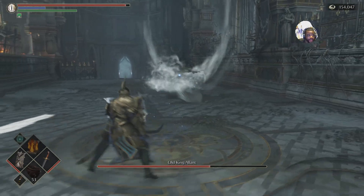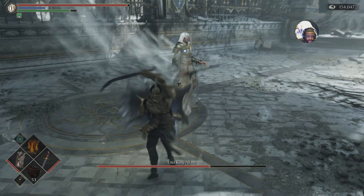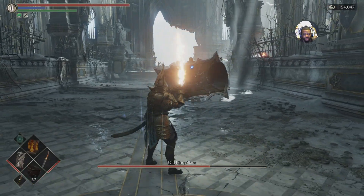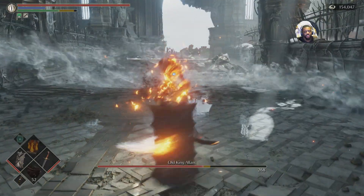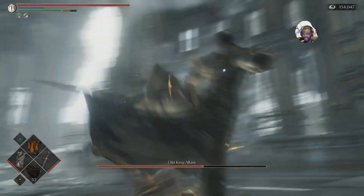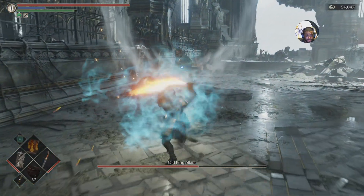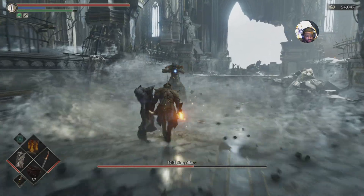Keep your distance — this guy is evil. Just do it again. Do not run up there and try to fight him if you see him do that move, it is not worth it. Run up, stick and move — get in and out of there. The objective is just to chip at him; it's not to kill him as fast as you can, because he can kill you faster.